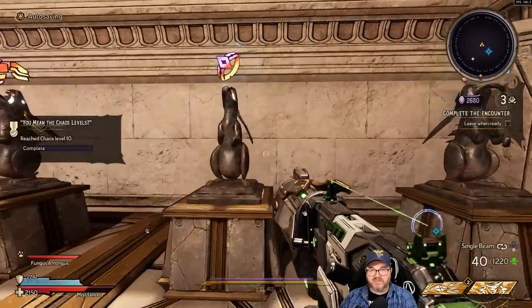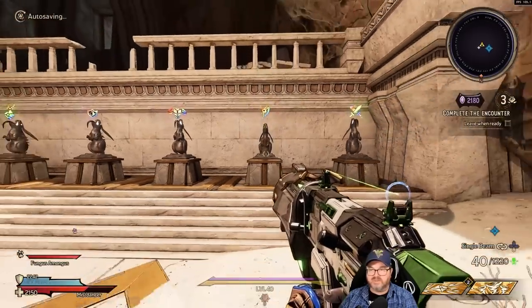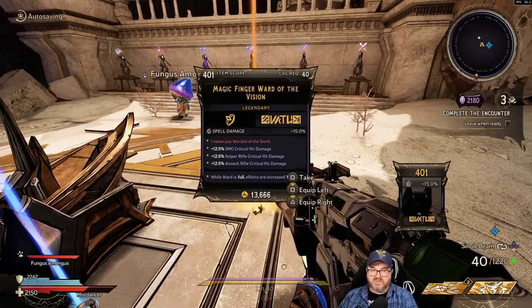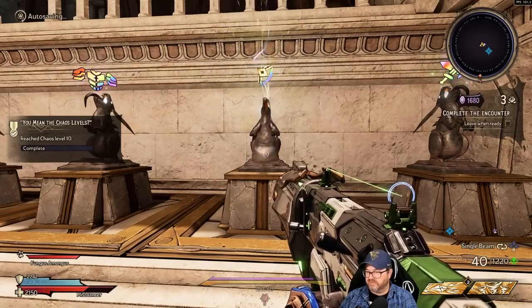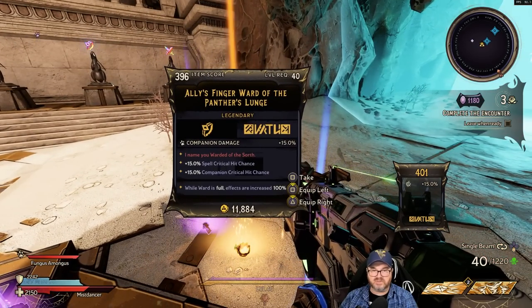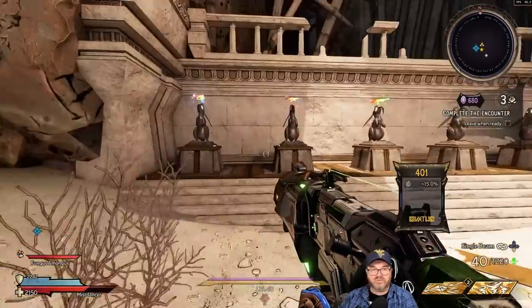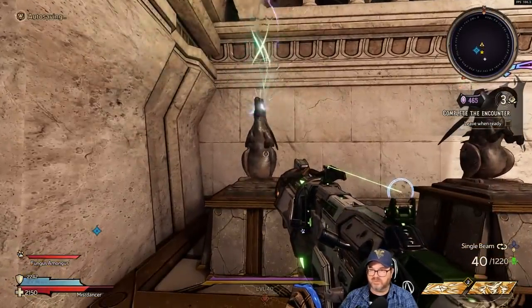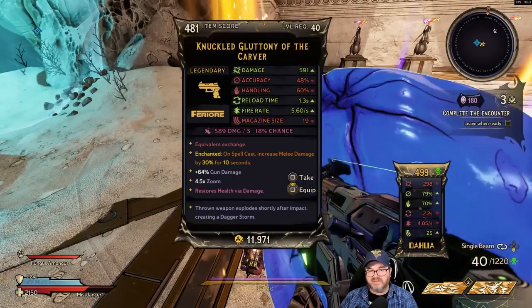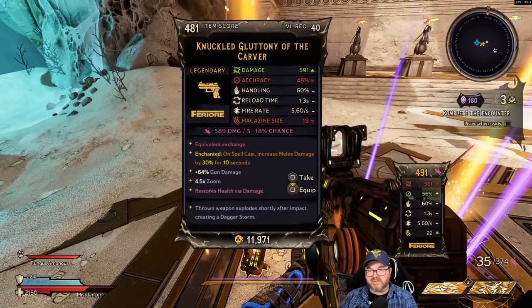Really what I need is rings and amulets right now, I think, mostly. Let's see if I can get a good ring or something. Finger ward of the vision spell damage. Let's try again — companion damage. And this one's got companion critical hit chance, spell critical chance. Let's go for one pistol roll here. Got a gluttony. How's that compared to my current gluttony? Stronger but less mag.